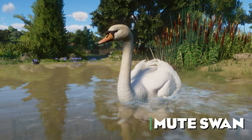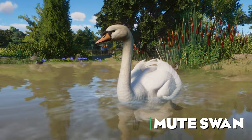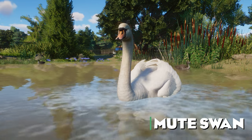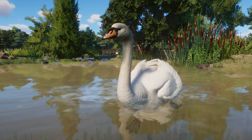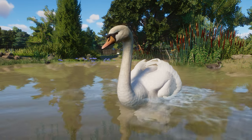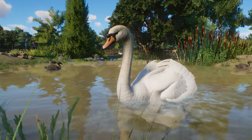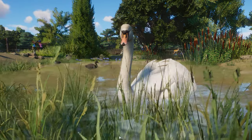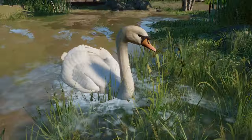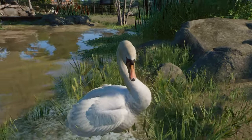Here we have an animal that the whole community went crazy about when it was announced — me included — and it absolutely was worth going crazy about because it is just perfect. It is the Mute Swan, our first proper waterfowl in the game. It spends a lot of time in the water and is a very unique bird compared to all the birds we have in the game.